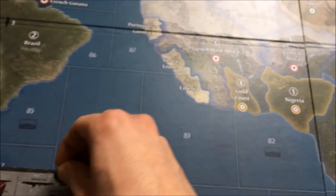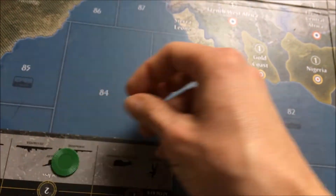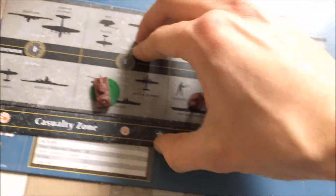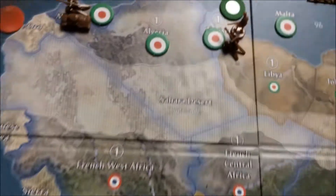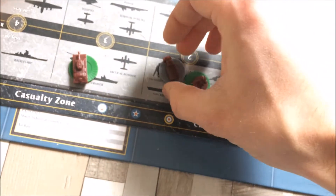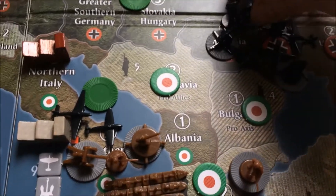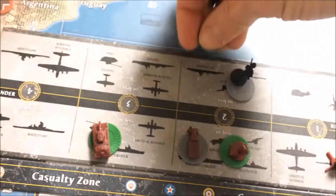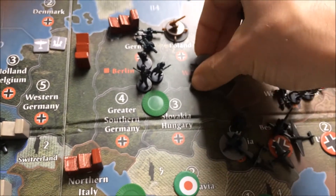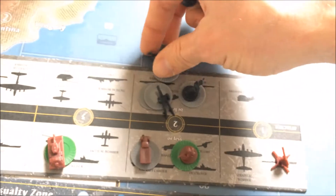Attacking Western Ukraine with one artillery, two infantry units, and one strategic bomber coming from Germany — that's three units into Western Ukraine. I have one at one, two at two, one at four. Two hits — that's great. The Soviet response, two at two: no hits. These units are gone. Taking Western Ukraine with two infantry and one artillery unit.